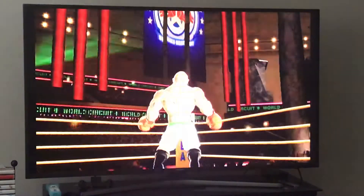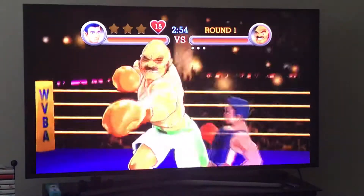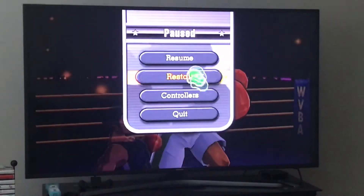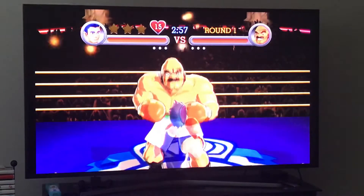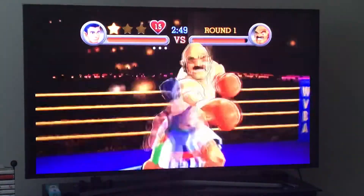Here's how you get stars off him: when he does the rolling jabs, dodge, then wait just a little bit and punch him. If you're too late he'll dodge it; if you're too early, he'll block it — that's something important to know. Then we'll talk about his bull charge and how you can handle it.